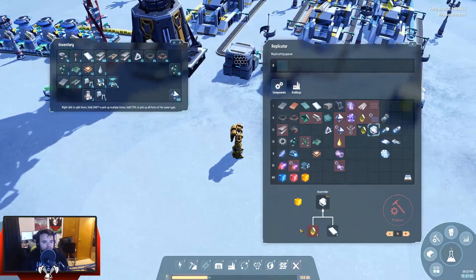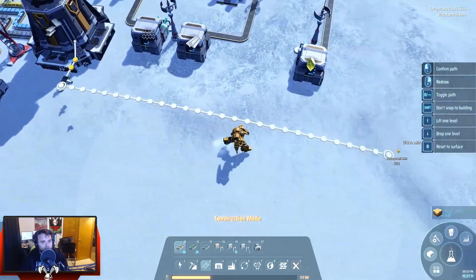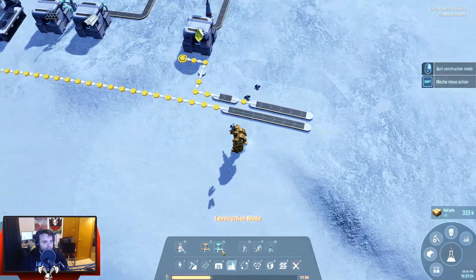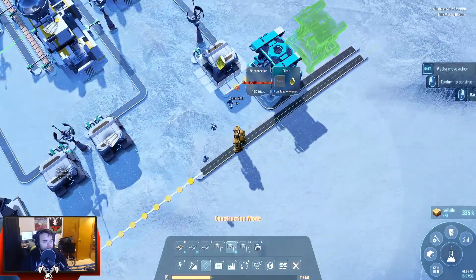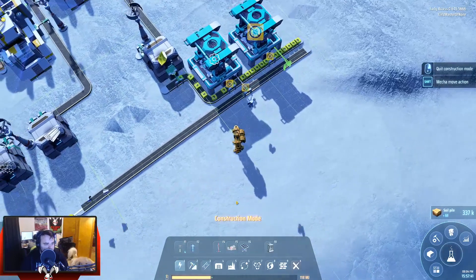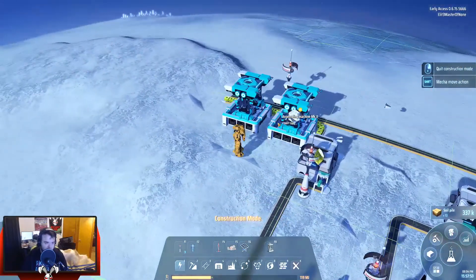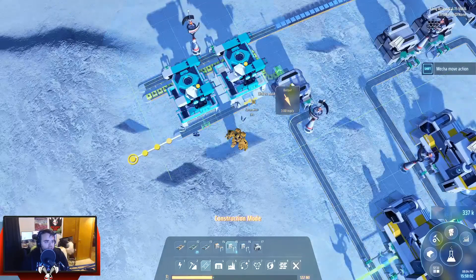Titanium crystal — okay, we're going to come out of here and go this way. I believe that's made in a replicator, an assembler. I got these so I'll use these, just two of them, and we'll drop that there. There we go. So we got titanium crystals going into that.